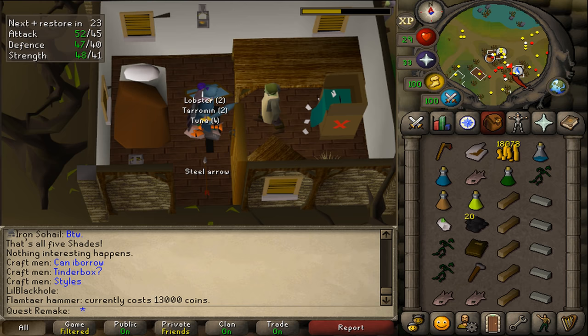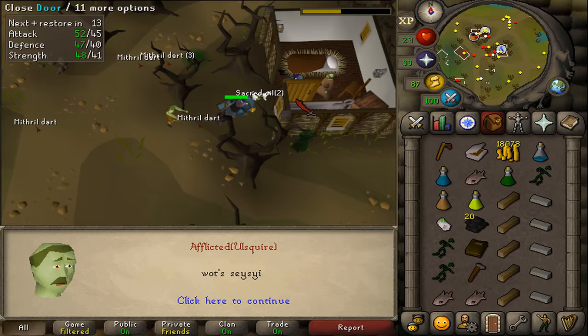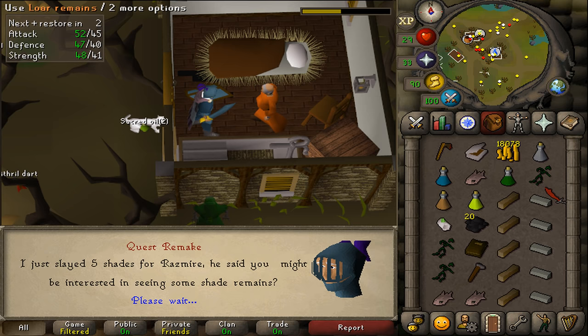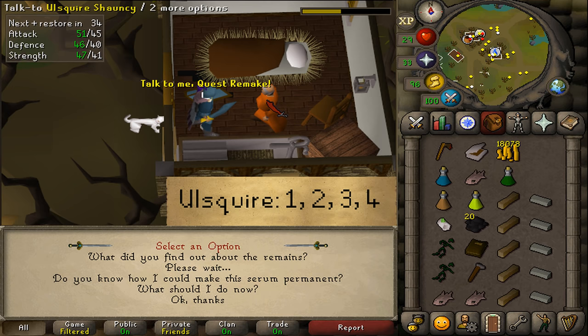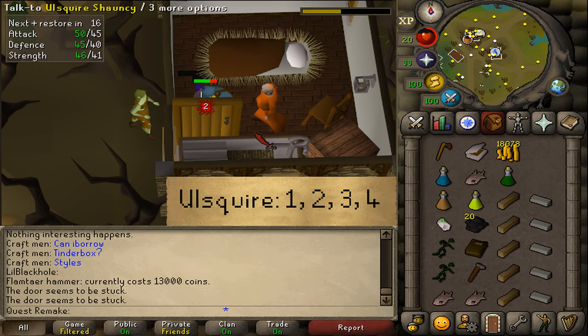Go a bit southeast to the building with the water sign. Enter the building and close the door. Use the third Serum 207 dose on Ulsquire — he should take one lore remains. Then talk to Ulsquire once again and go through every single dialogue option: option one, option two, option three, and then option four.